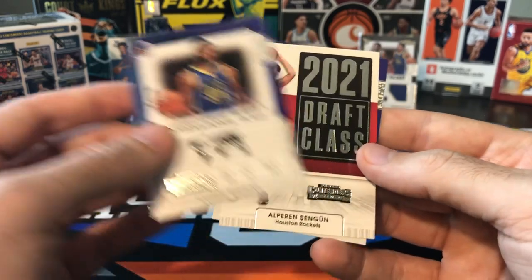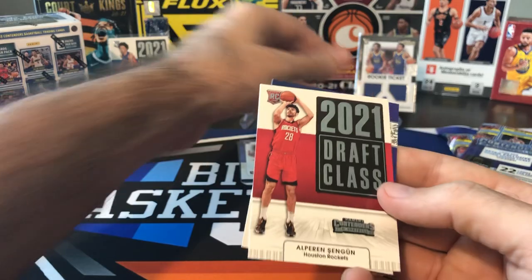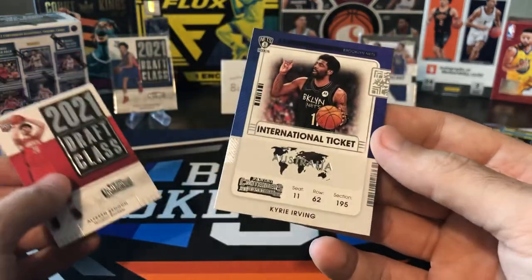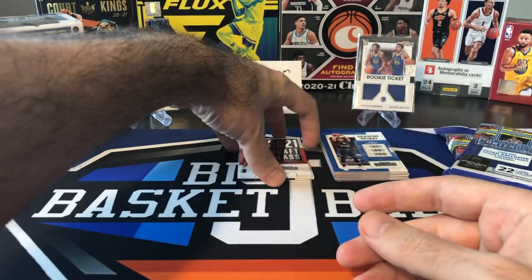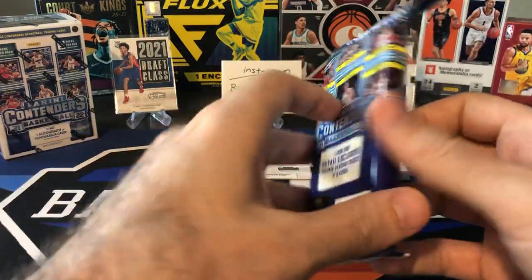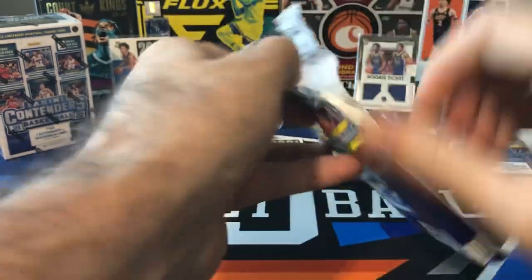Andrew Wiggins international ticket. Got another draft class — it's going to be Alperen Sengun. Going to add that one to the set chase. And another international ticket of Kyrie, Australia. Maybe Kyrie is heading back there on a summer vacation that started early. That's fat pack number one — nothing much.